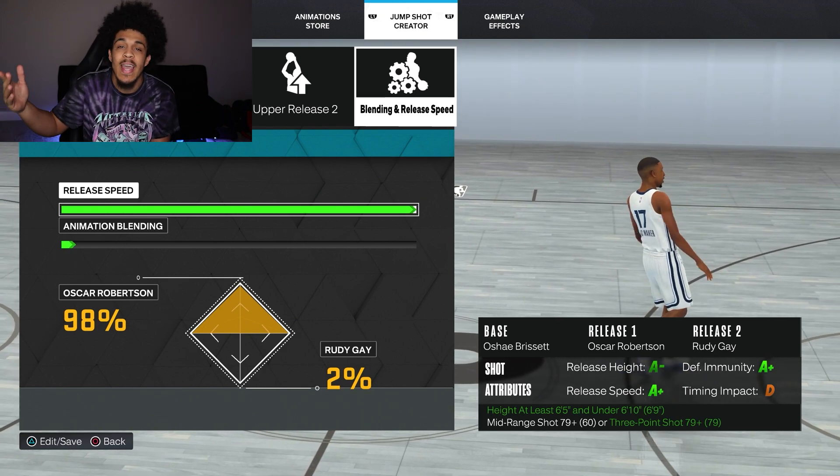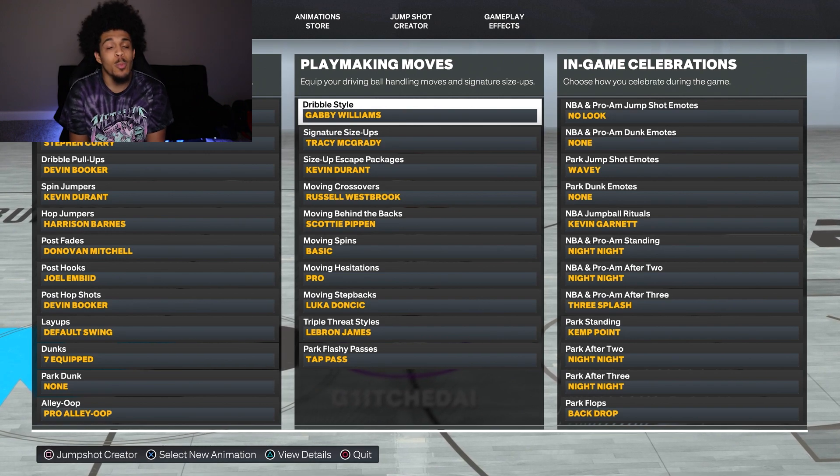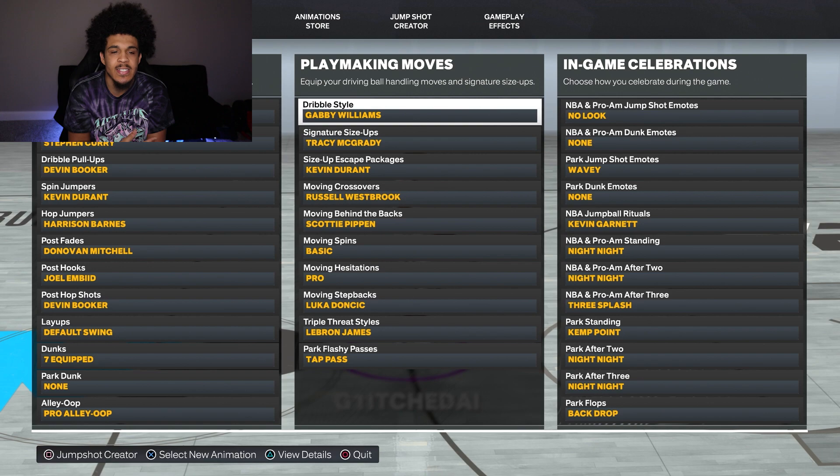For my jump shot, I had to go 2% Rudy Gay just because my three started off at a 79. For my dribble moves, this build does not get Michael Jordan dribble style, so we rock out with Gabby instead, and everything else is pretty much the same as normal.